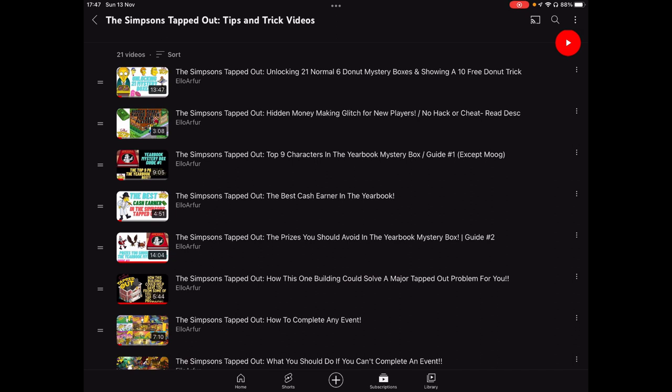Five characters is what you want to be aiming for — that is obviously going to really help you progress and earn cash. Before you open, if you're not sure whether a prize is an NPC, a character, or an outfit — and outfits are not as good as characters, remember — check the Simpsons Tapped Out fandom page on the yearbook mystery box. That is a definitive way of avoiding that problem, and it's going to save you a lot of donuts and help generate a lot more money.